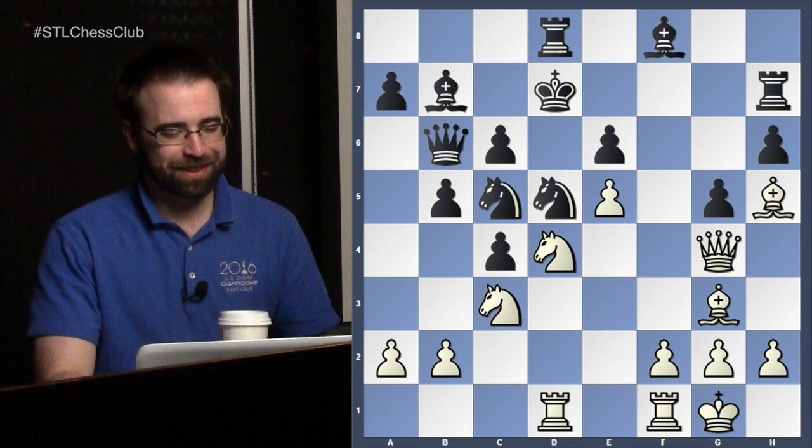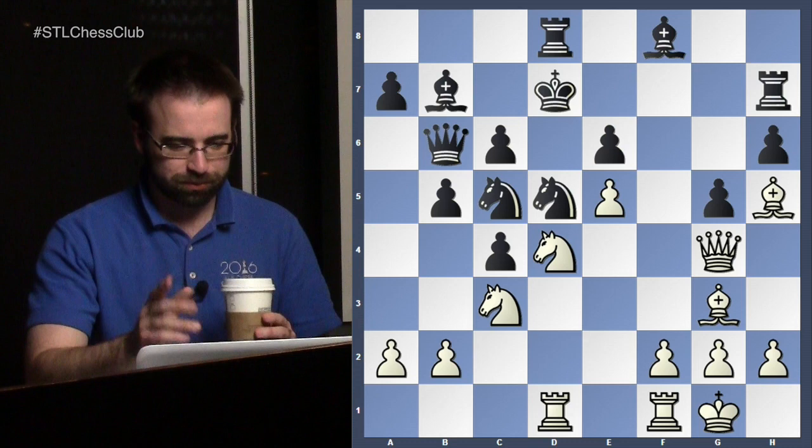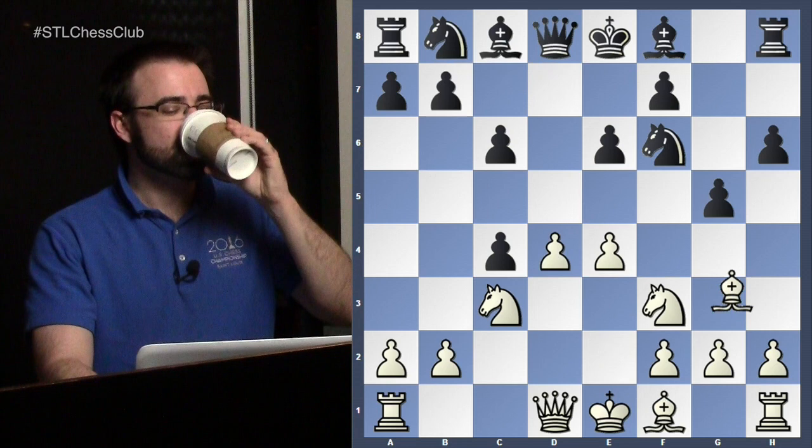Black has no chance — and that being said, Black went on to win. But yeah, this is supposed to be really good for White: all of your pieces are so active. Black has some issues, but in the game there was lots of swindling and White made a lot of mistakes, so Black was able to win. But we won't talk about that. Going back to the Bishop e2 line...